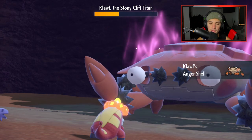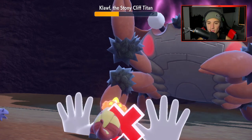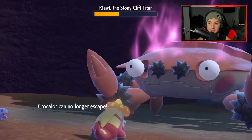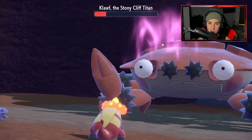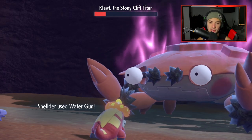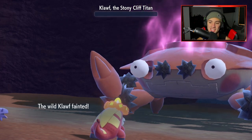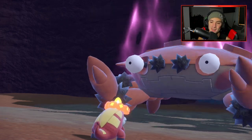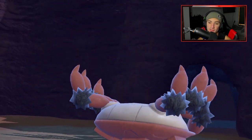Since his defense is down, if we just get one more turn — go Bite, and he goes Water Gun — it's basically GGs. A little bit of Bite action, Water Gun for the KO. Let's go! There it is — the Titan is gone! And we're going to get an enhancement to our Koraidon, which is lovely.